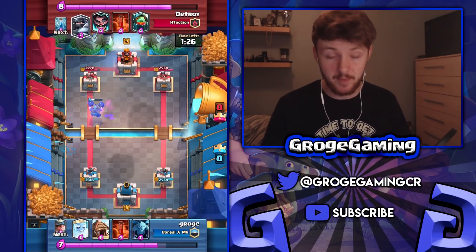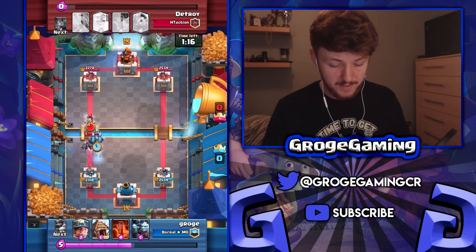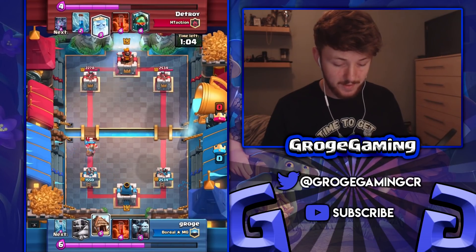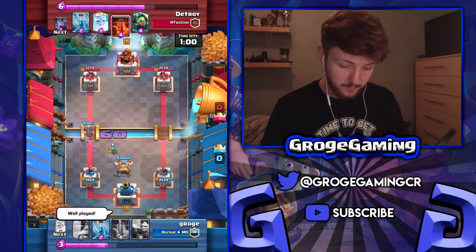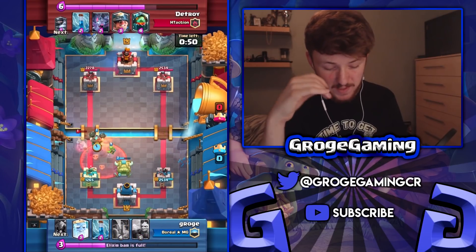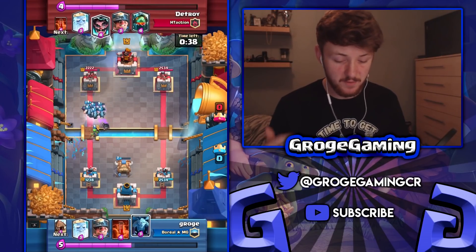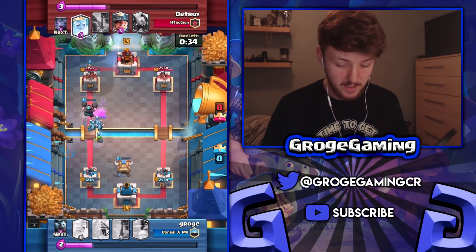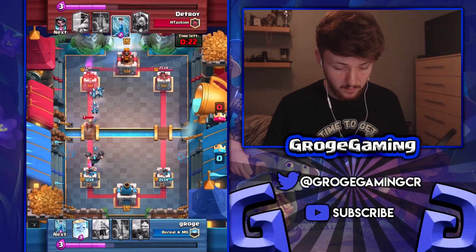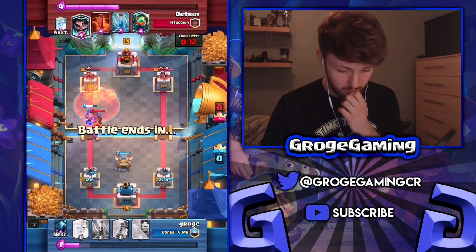I didn't want to take damage from the royal ghost so I went for the mega knight — you could probably take the damage and send your royal ghost in behind to take it out. I did mess up here: I should have sent a minion horde in and gone for a miner push. It's all about not spending too much on defense and leaving enough for attacking — don't overspend on defense if it's all going to get taken out. We took out the e-wiz, he used his zap, so now he's scrambling without many options, and some minions snuck through for a lot of damage.